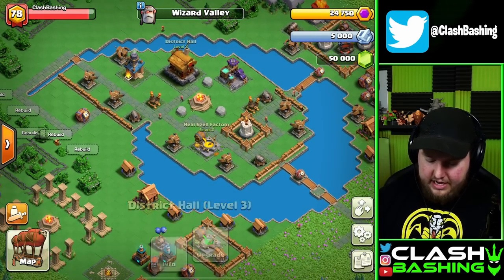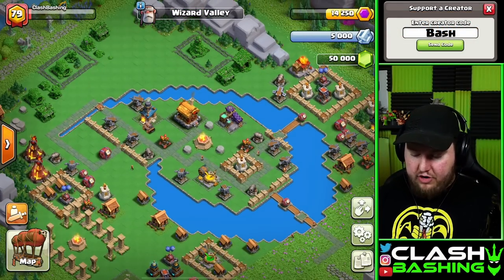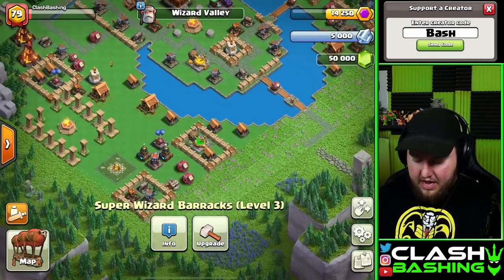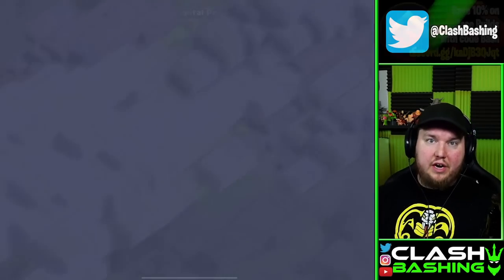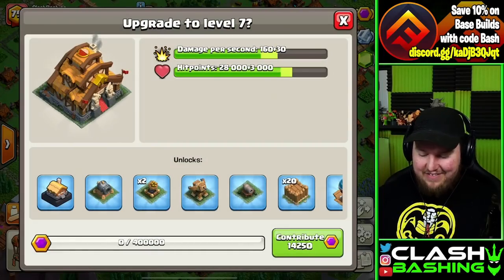Let's max out Wizard Valley here for District Hall Level 3. We can see a lot of upgrades done there, and our Super Wizard Barracks goes up as well. I forgot that we also get the Jump Spell in there. So Wizard Valley has a lot to offer. Now we should be able to go and contribute to our Capital Hall to get it to Level 7.